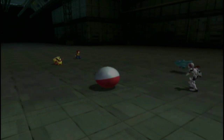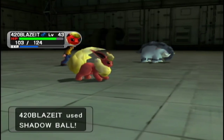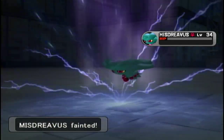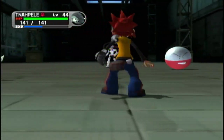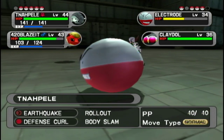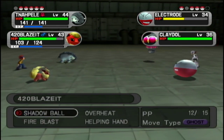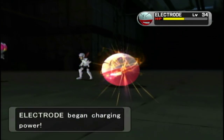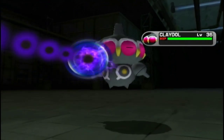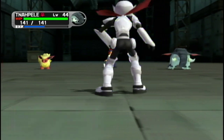Let's get Donphan out here. This Misdreavus is not going to last this turn — hopefully it'll send out something also weak to Ground, that would be convenient. That is the opposite — a Levitate Pokemon, great. I still want to use Earthquake, but now with Claydol on the field I really just want to use Shadow Ball on it. Electrode's pretty frail so Body Slam should do a decent amount. Shadow Ball straight up knocked out Claydol — actually kind of surprised, it's seven levels lower.